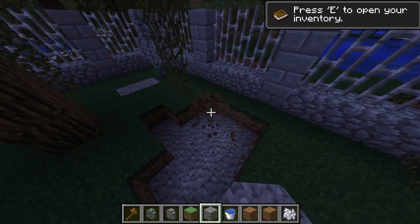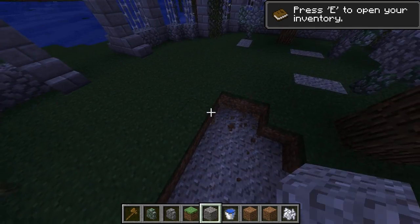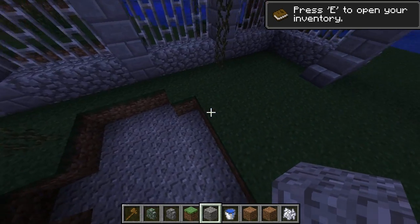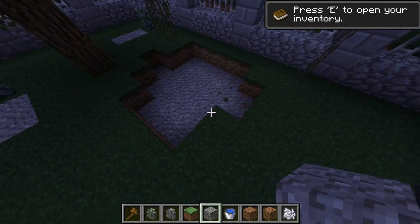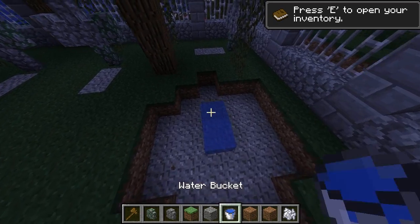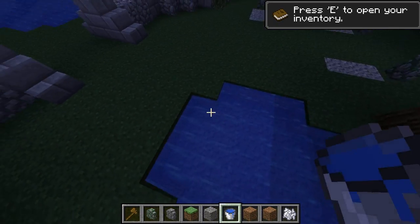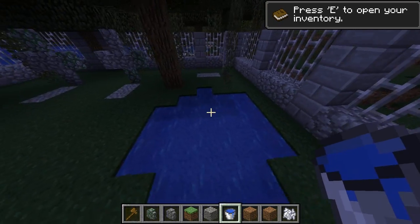Over here we're going to make a little pond — seemed fitting for a cemetery. We'll make ourselves a little pond here and it's got a gravel bottom, which is already nicely placed using my world edit skills. Fill that up with water. You guys should have expected a pond — you know me — so we'll just drop that in.